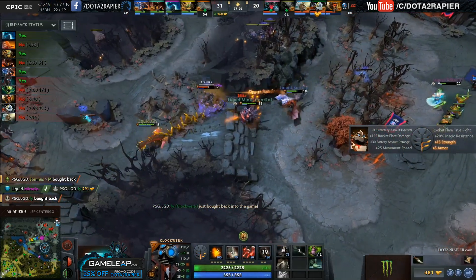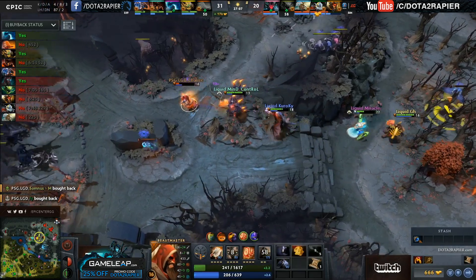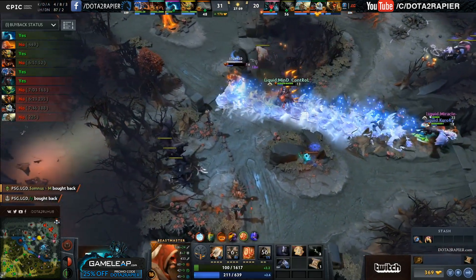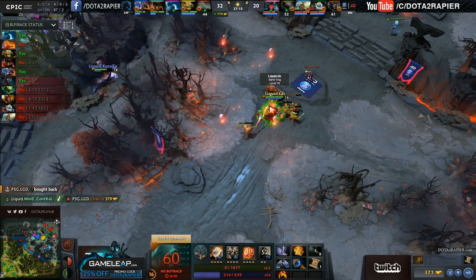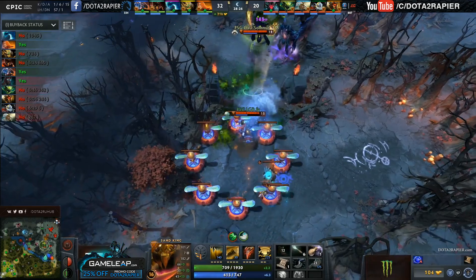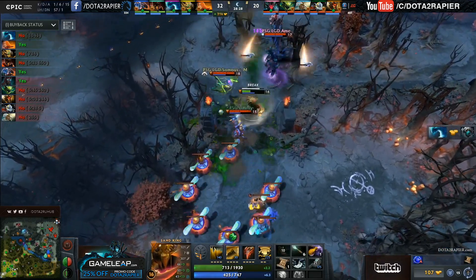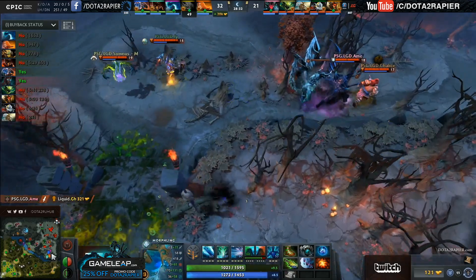Chalice trying to run away from Mind Control and Kuro, but they have got that dust available. Now GH comes in with the Burrow Strike — they will be able to bring down Chalice here, although he is giving them a good old runaround. The Ice Path just about connects, and Mind Control brings down that Infernal Blade to finish off the Beastmaster. Hookshot right up onto GH on the high ground, knocking him back down into the Viper, and Arme is ready with the Metamorphosis, and GH does drop. Big kill there for LGD.